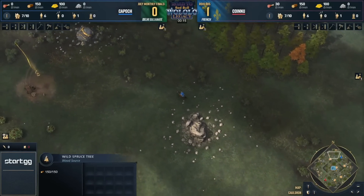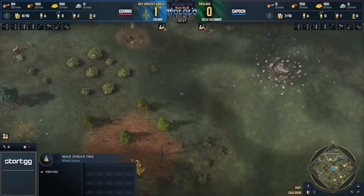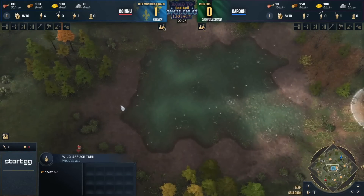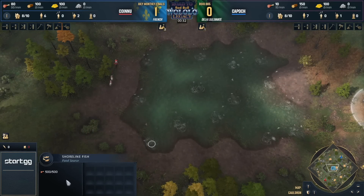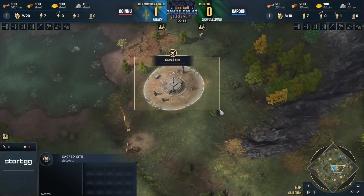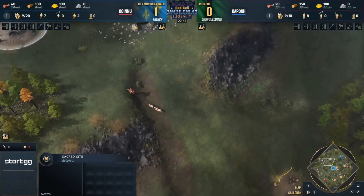Red Bull Wolo Legacy event in Germany, and we are spawning in here on Cauldron. Sick map layout — I love this new map. So we've got one sacred site by the lake. There are three sacred sites: one on the left, one on the right. Got a little bit of terrain blockage. Both of them have a relatively direct route to the lake. It looks like it's about 1% closer to Kapasha's base, but there's a forest blocking, so it pretty much feels dead even. There are deep sea fish and shore fish in the center, so quite valuable.